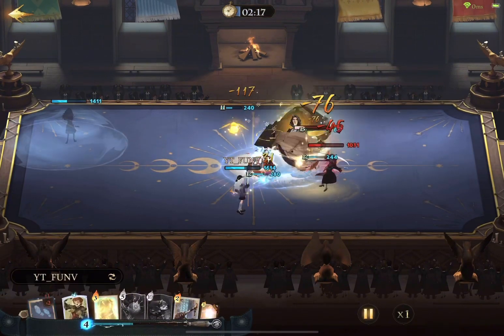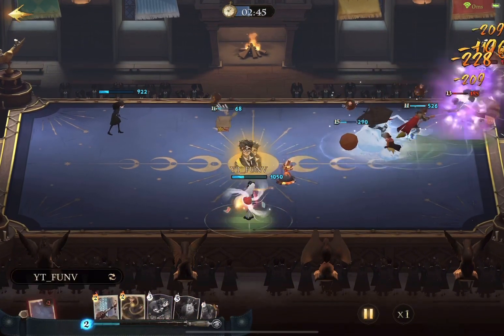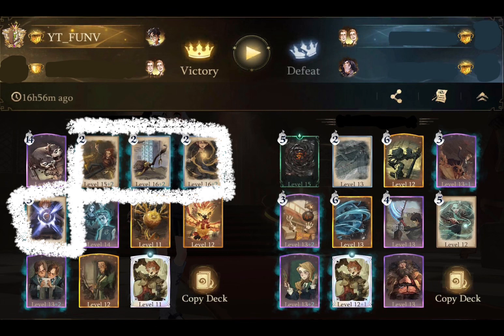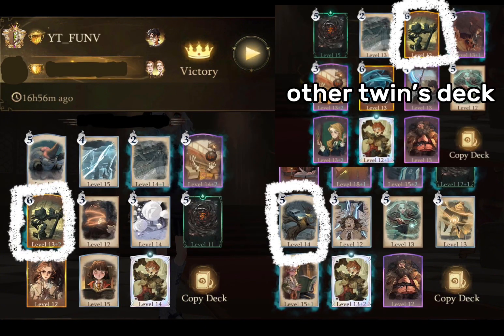In today's matchup, it's Harry — that's me — and the Weasley twins, my teammate, facing off against Professor Snape and the Weasley twins. My Harry deck includes the four main cards: a pug note, broomstick, Expulso, and Stupefy, along with Prior, Phoenix, Snitch, and Puppy. The twins carry Peer Totem while Snape brought the Whomping Willow.